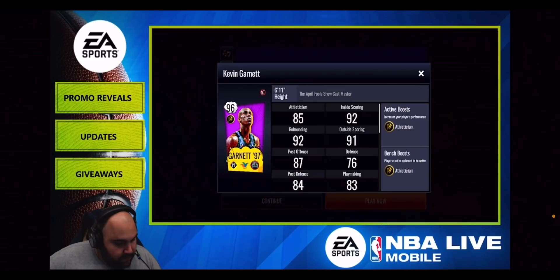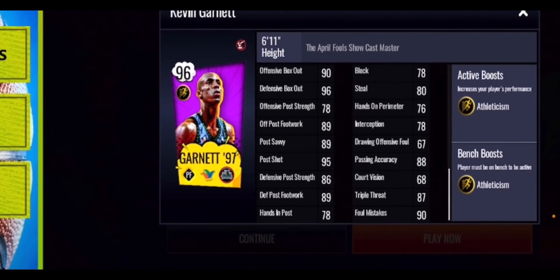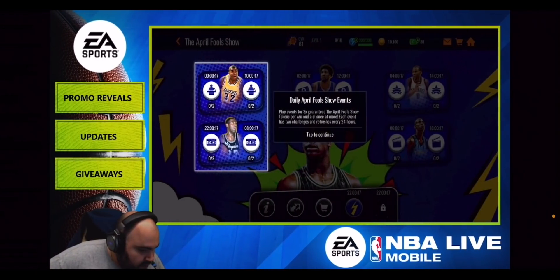Kevin Garnett is the one a lot of people will go for. He's your show cast master, giving out that gold athleticism boost, which is the best boost in the game. He's a strategic power forward with 93 dunking, 97 layup, 92 offensive rebounding, 93 defensive rebounding, 93 throw, 96 mid-range shot, and 93 three-point shot. For a power forward card, these are really good stats. On the defensive end, most stats in the high 80s, low 90s — 78 block and 80 steal. He's probably one of the masters to go for, especially with that gold athleticism boost.